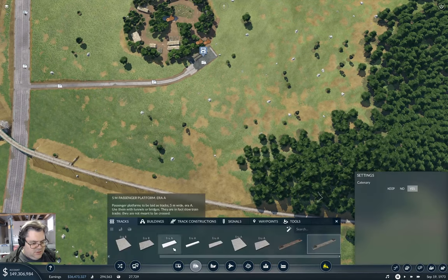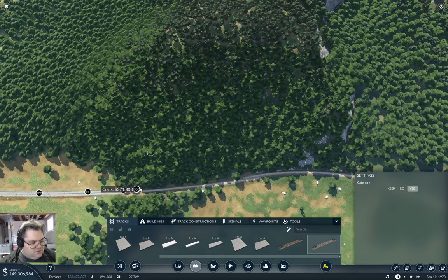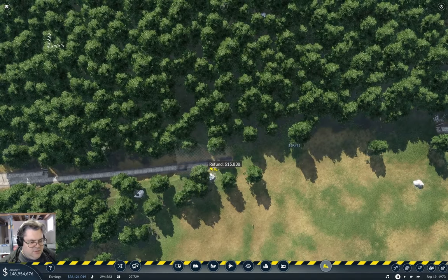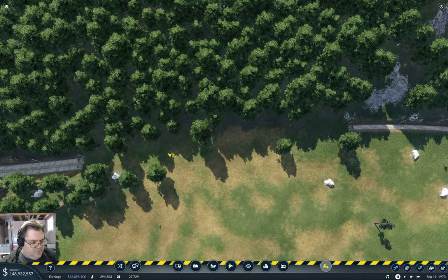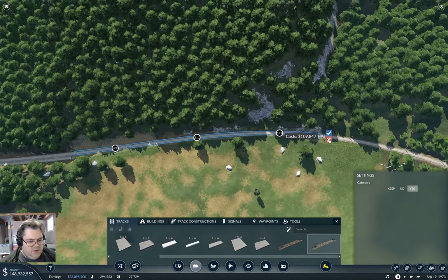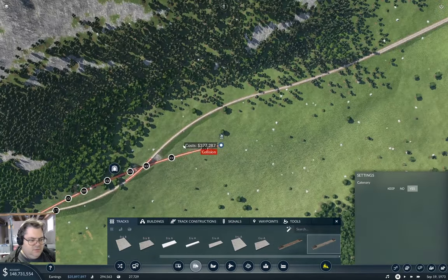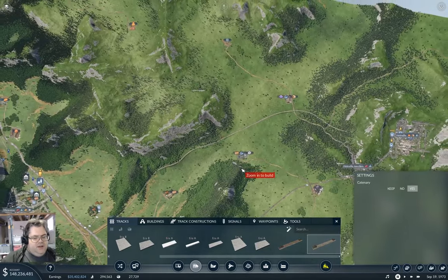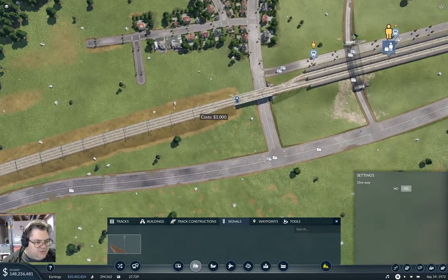Now grab this and put the rest of the double tracking in. Come up to here, come around to here. That's got a rail line that will go the distance. I need to put signals on it now. Signals are going to be needed.